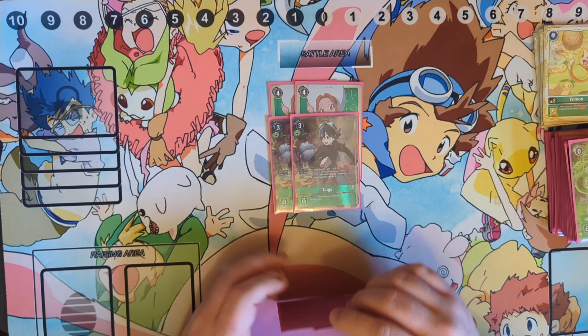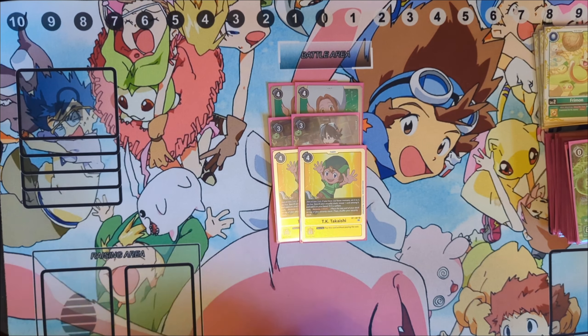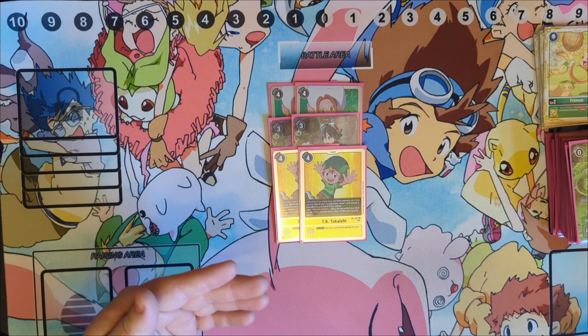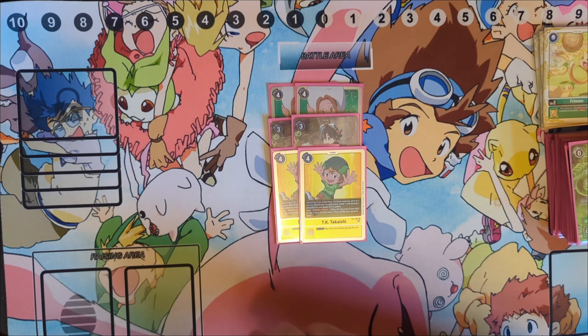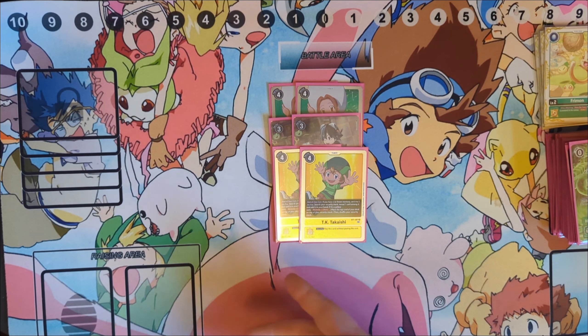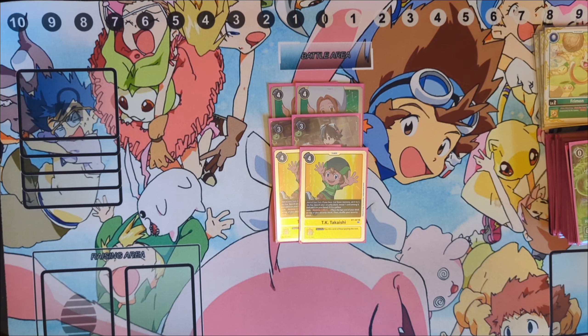Also, all your Digimon gain 1,000 extra power during your turn while Taiga's out. Then TK is the memory setter, plus going into your security stack, finding a yellow card, adding it to your hand, and recovery one. If you look at your security and there's nothing useful — like three Flashy Boss Punches and two Wyvern's Breaths — you just opt out, shuffle, and leave them, because that's literally the perfect security stack. I actually had that happen twice on Saturday — beautiful setups that I just left alone.